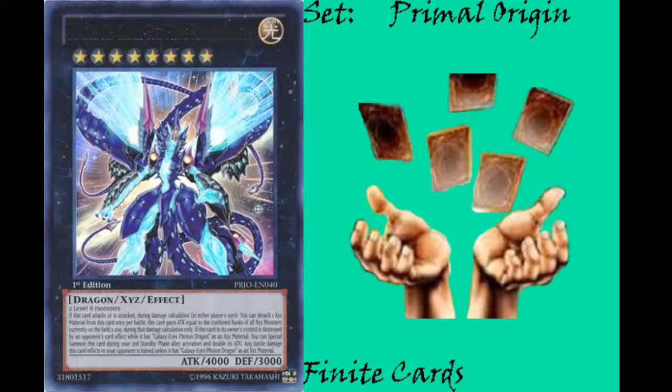Next we have the cover card for the set, Number 62: Galaxy Eyes Prime Photon Dragon. It is a light dragon Xyz effect monster, rank 8, with 4,000 attack and 3,000 defense. It takes 2 level 8 monsters to summon. If this card attacks or is attacked during damage calculation in either player's turn, you can detach a material from this card once per battle — this card gains attack equal to the combined ranks of all Xyz monsters currently on the field times 200 during that damage calculation only. If this card in its owner's control is destroyed by your opponent's card effect while it has Galaxy Eyes Photon Dragon as an Xyz material, you can special summon this card during your second standby phase after activation and double its attack.